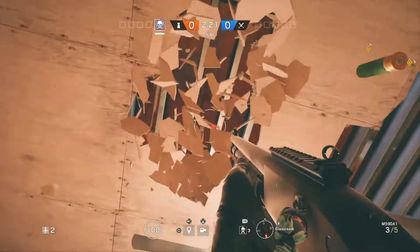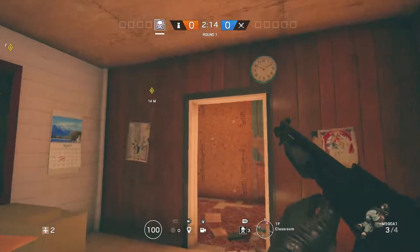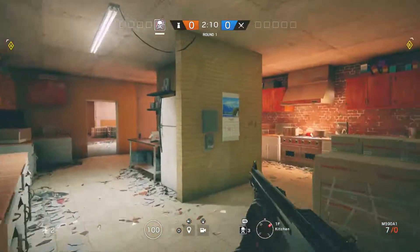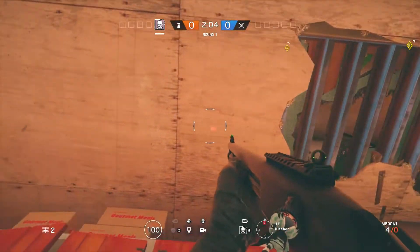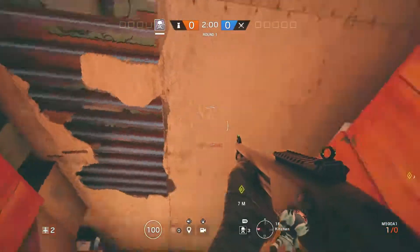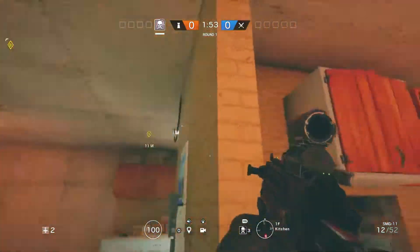Over here near this fan and toward this wall is the other common planting site. Now if you lose control of B and they're planting in B, right here is going to be below the windows — so they could be planting anywhere here. If you have C4, I recommend putting it over in this direction because this is where they're most likely going to be planting.